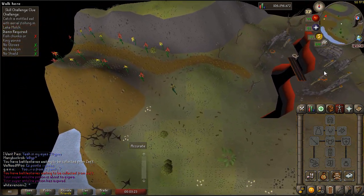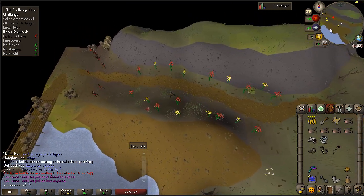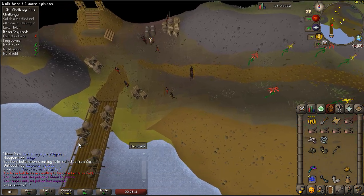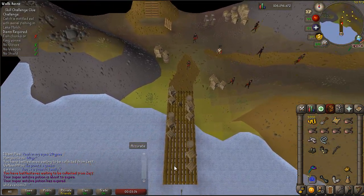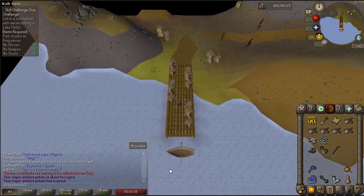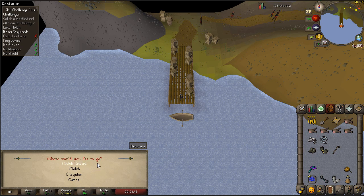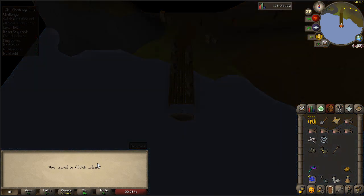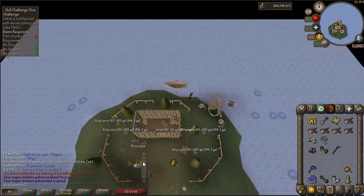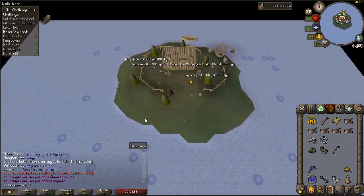You will need nothing in your hands and nothing in your weapon or shield slot — those need to be empty. Let's run right here and board the boat. I don't think you need any money. I believe we're going to Mulch Island.